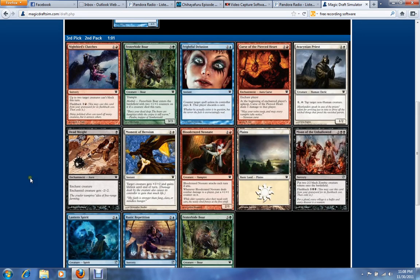Priest is probably the best card for our colors. Lantern Spirit isn't bad, but I prefer removal when possible. Moaning the Unhallowed is also good. Deadweight again — pretty good. Festerhide Boar's good for what they do. Bloodcrazy Gnate is good in like red-black aggro and red-white aggro, but not in this type of deck.